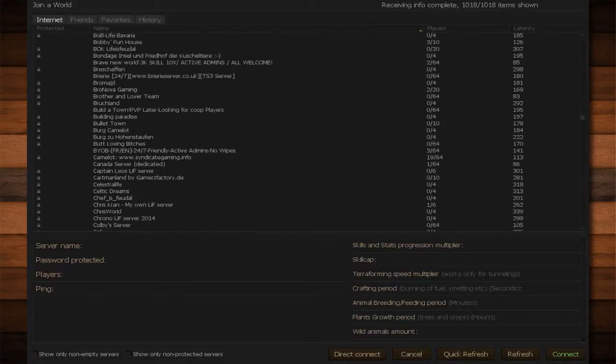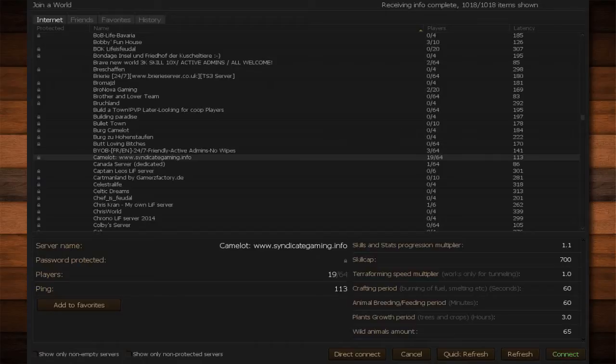As you can see, we have Camelot. Now notice it is locked and password protected — that's why you need to submit your information, so you can get the password. One of the nice things about this server is that everyone who goes on is kept on record. That way, if somebody is being a troublemaker, they can be kicked off the server.